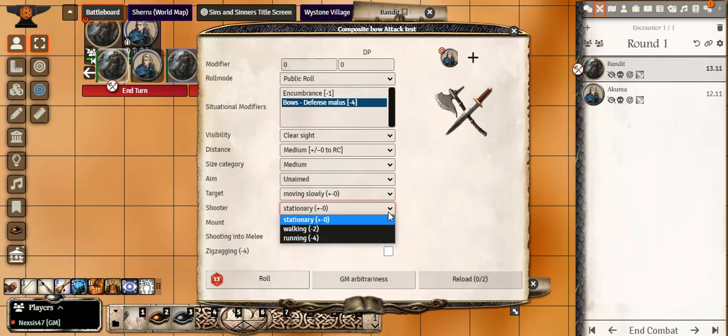For the shooter: stationary, walking, or running each give different encumbrances. If shooting from a mount, whether the horse is walking or galloping also matters — but in this case they're not mounted, so we leave it at standing still. Shooting into melee applies if there are other obstacles or combatants around the target. Zigzagging is situational — e.g., going around corners. We leave everything as-is and give it a roll.